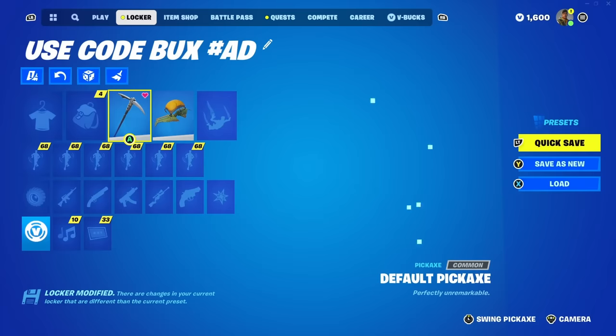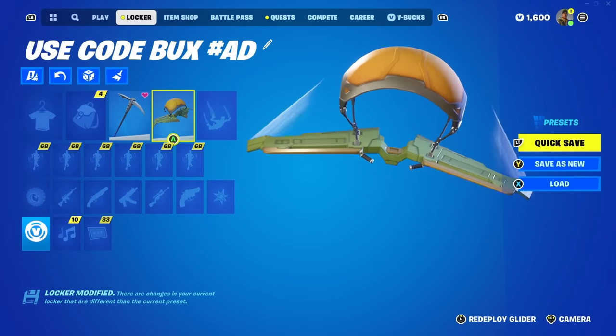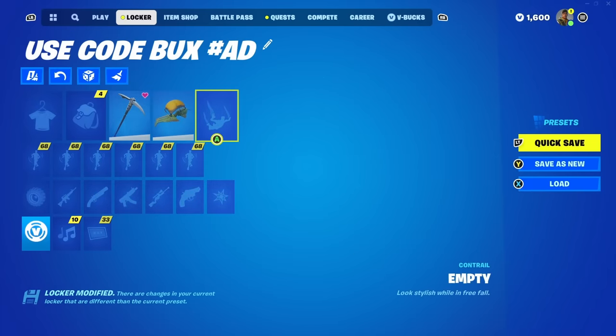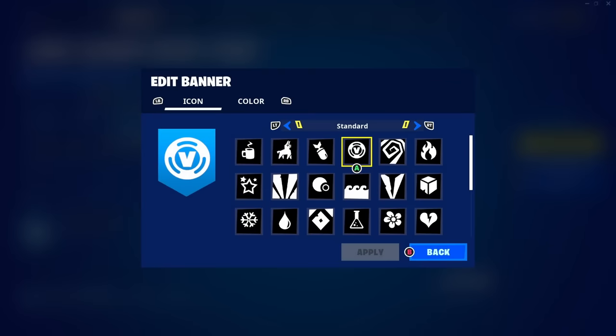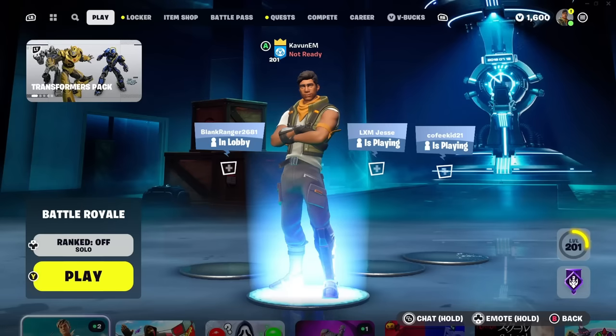And that's pretty much what your locker needs to look like. So no skins, no back blings, no pickaxes — just the default one. No gliders except this default glider which needs to be chosen. No contrails, no emotes, no wraps, no loading screens, no music packs. You can do whatever you want with your banner. But yeah, that's pretty much what your locker needs to look like — so that was the very first step of this glitch. Now let's go and do the second step.